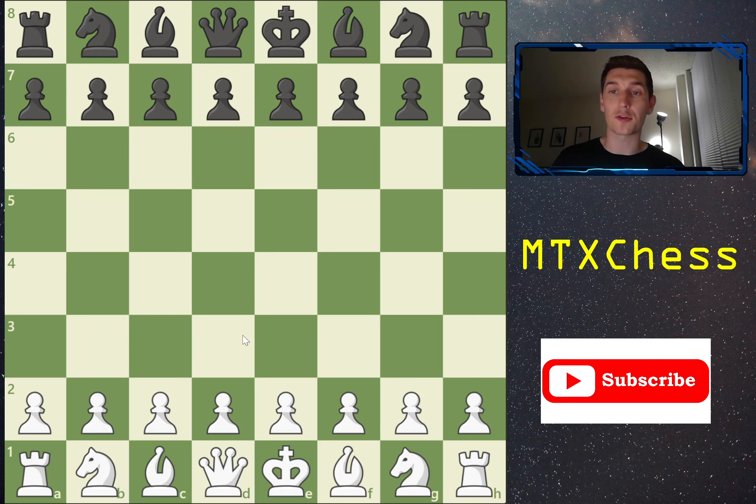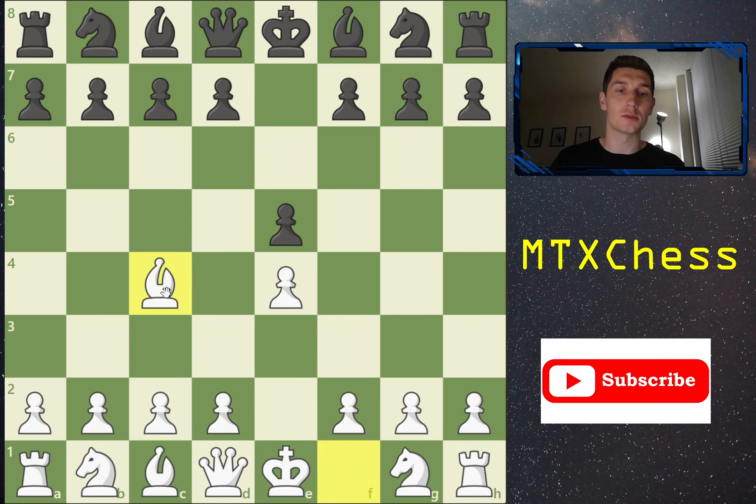Without further ado, let's jump in and get started. The four-move checkmate, or Fool's Mate, or Scholar's Mate — however you want to name it — you don't want to be checkmated this way. The way it starts is white plays e4, black plays e5, getting the king's pawns out. You can tell when a four-move checkmate may be coming because the next move for white is bishop c4. The point of bishop c4 is to put pressure on the weak f7 square.